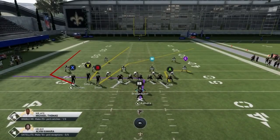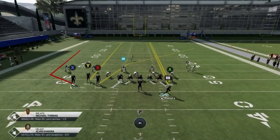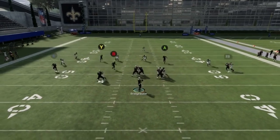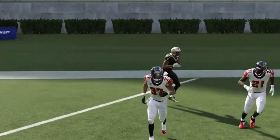Most cover threes require a receiver crossing the field to find the gap between the cornerback and safety, and a smart user running cover three is good enough to follow that. But with a play like this, they're not going to cover the seams — they'll cover the middle of the field. You're just going to be torching the slot defender or linebacker for a super easy cover three one-play touchdown. If you have a real speed receiver, it's going to be even easier.